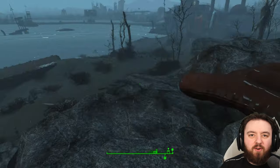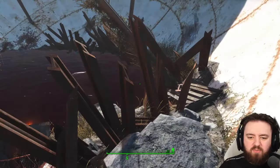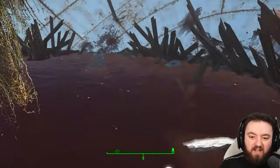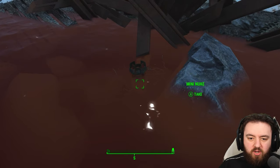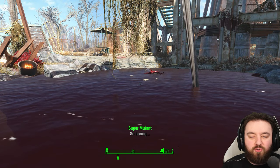Next is the Revere Satellite Array. Be careful when using explosives as mini nukes can just be sent flying and be very difficult to obtain later on. This one is just at the edge of this pool of blood that I highly recommend you don't drink from.